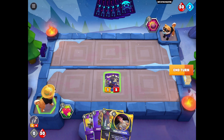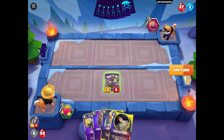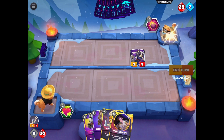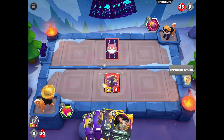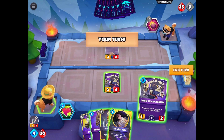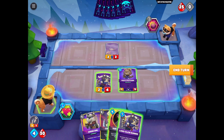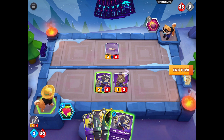So we attack the opponent Shiboshi. And as you can see, our warrior attack also increased, which is very nice. Now the opponent has stealth cards, so we cannot attack them. So we're going to use a guardian now, so they will attack us instead, while we keep attacking the opponent Shiboshi.